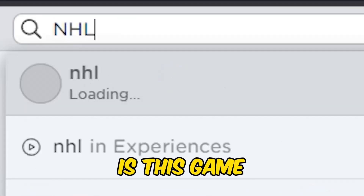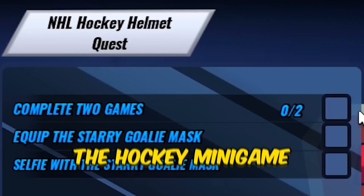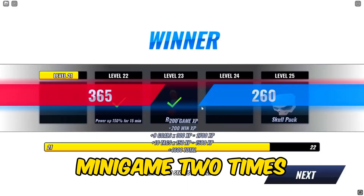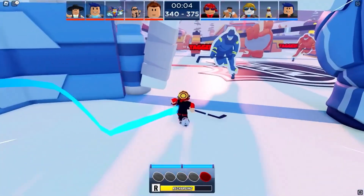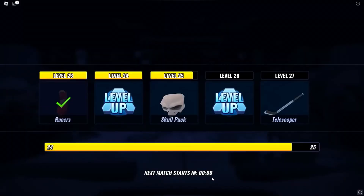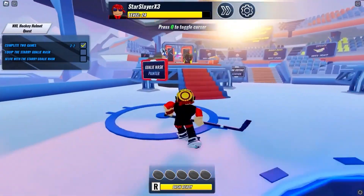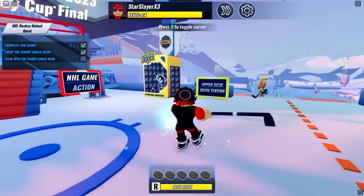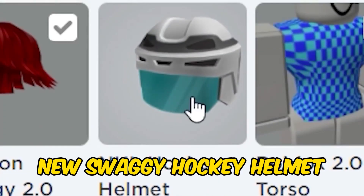Seventh in search is this game. We need to play two games of the hockey minigame, so let's quickly speed run it. It doesn't matter if you win or lose — what matters is you play this minigame two times. Now go to the goalie mask painter and wear the new mask. Now let's go take a photo at the photo booth and we will get the free item. Now you have a new swaggy hockey helmet.